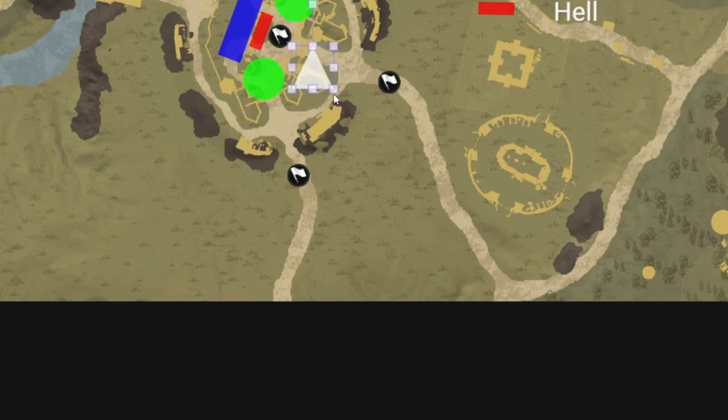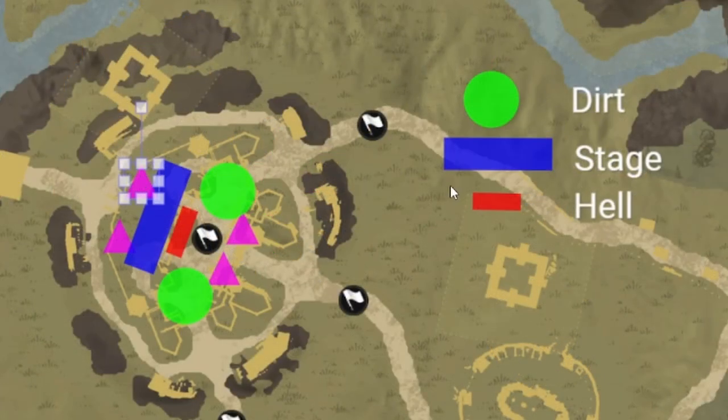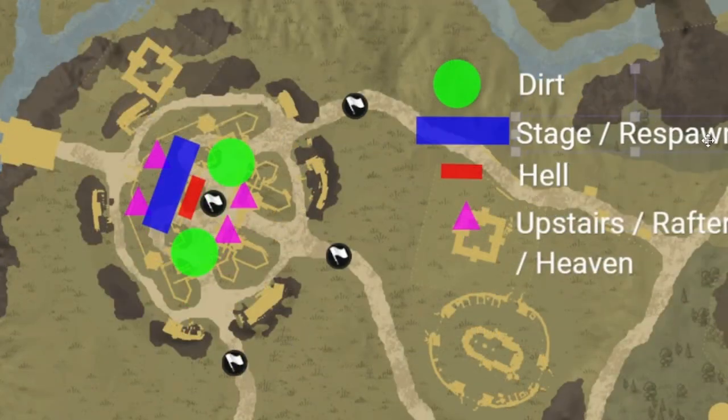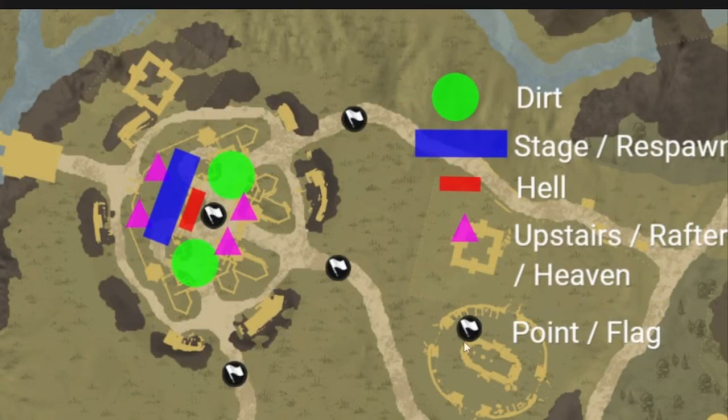The triangular areas up top are called upstairs, rafters, or heaven — pick one and stick with it. Some common terms: dirt, point or flag, stage or respawns, hell, and upstairs, rafters, or heaven.